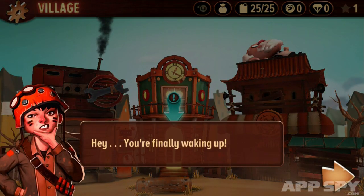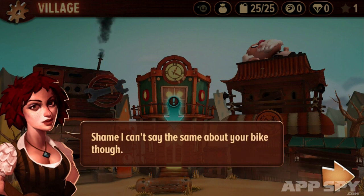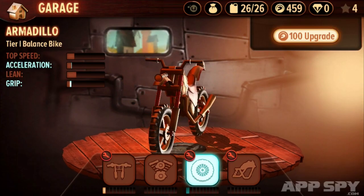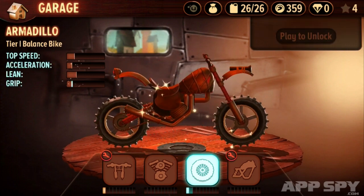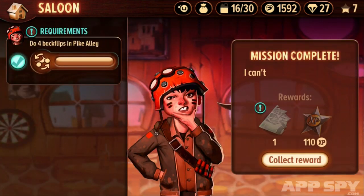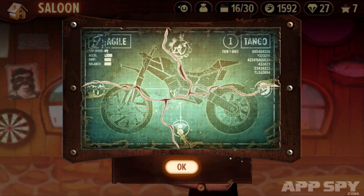Rather than being a purely stage-based stunt racer, Frontier actually features a story. You crash your bike while exploring and awaken in a steampunk-inspired wild west. With your bike destroyed, you have to borrow one from the people of the town. To repay their kindness, you set about undertaking missions for them, which adds some structure while also providing an excuse to reuse many of the short tracks.